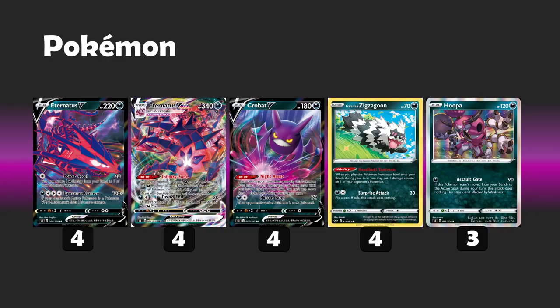The Zigzagoon damage placements are not to be underestimated. If you are using those early Power Excel attacks hitting into something that will eventually evolve into a VMAX, you can just start placing all your Zigzagoon pings into that active spot, hoping that maybe a Dreadend could even get you the one-shot after the initial poke. Zigzagoon — very flexible, very cool.